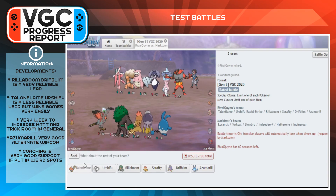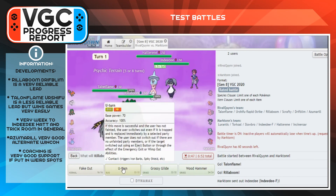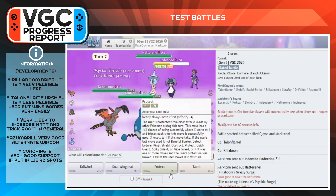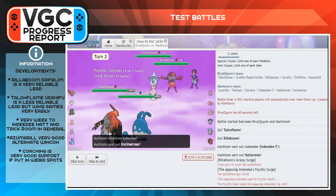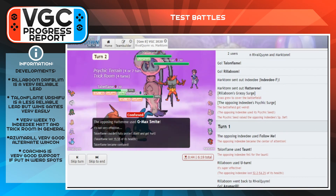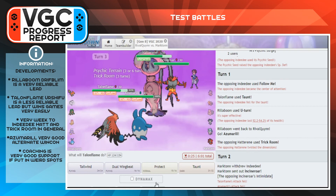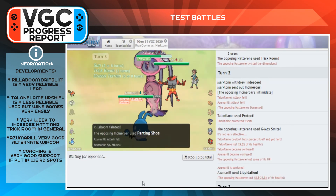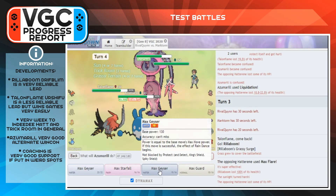Specifically against Indeedee-Hatterene — if they lead something without good Follow Me or Ally Switch support to block Trick Room, I can Taunt with Talonflame. I typically lead Talonflame-Urshifu against Trick Room teams. However, if they do have Indeedee-Hatterene, I can't Taunt Hatterene because of Magic Bounce — I'll be Taunted myself, so they get Trick Room up for free. I should probably use Surging Strikes into Indeedee to KO it, and consider replacing Protect with Brave Bird to fully shut down Trick Room.